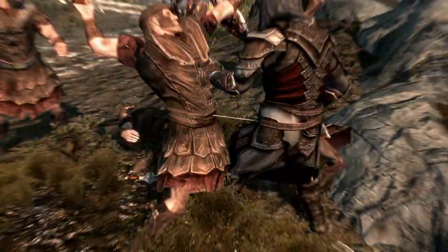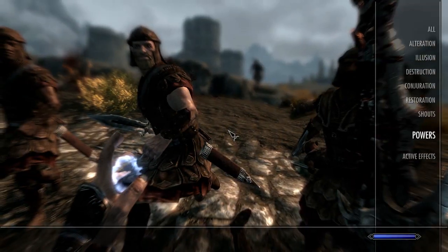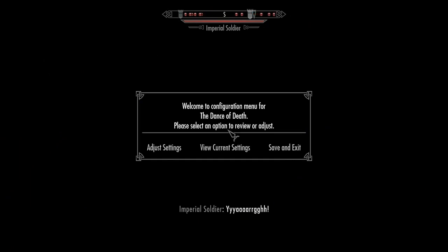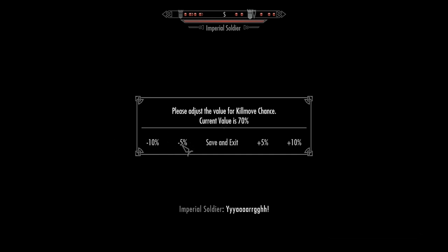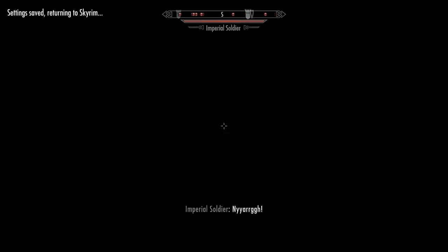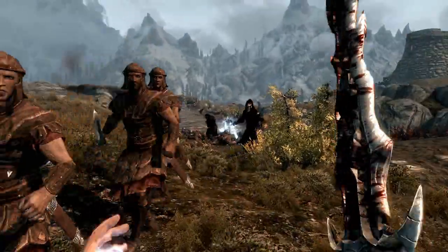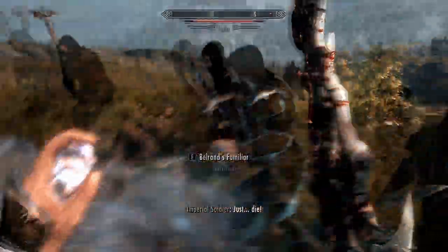This sword does 450 damage — amazing. Let's use some force grip here. I don't want to be using too many kill moves when there's so many people, I just want to hack and slash. Let me fix that with Dance of Death — adjust the kill move chance and slow that down. It was at 100%. I really like the kill move animations but not on this particular occasion. Now we can start hacking and slashing without too many kill moves going on.